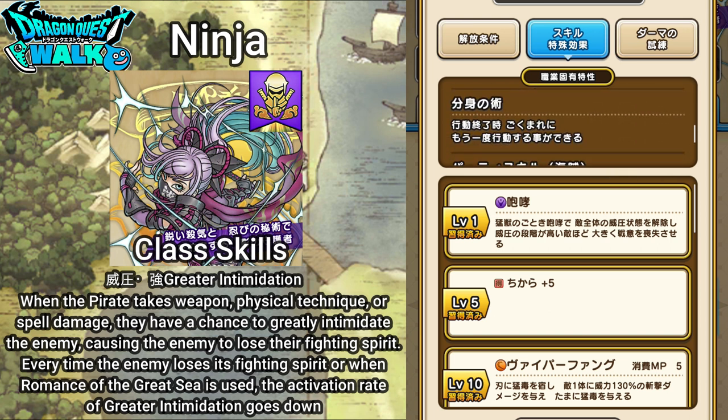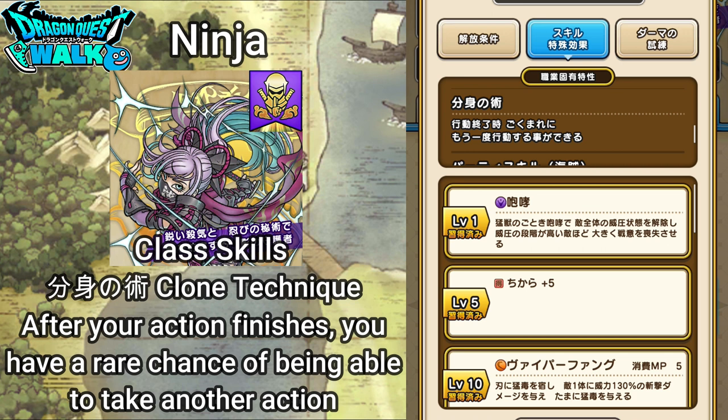Next is a skill unique to the Ninja class: Bunshi no Jutsu, which is Clone Technique. After your action finishes, you have a rare chance of being able to take another action — a completely different action as well. For example, you might heal up or do something to support the character, then if this activates you'll have a chance to do another action, which can be pretty much anything: attack, support again, or even defend.